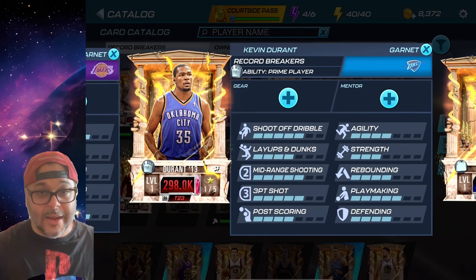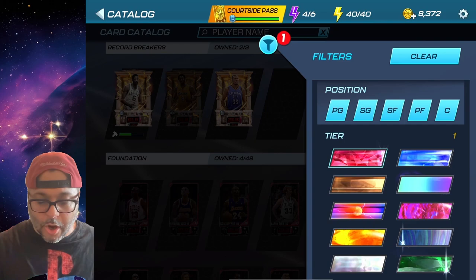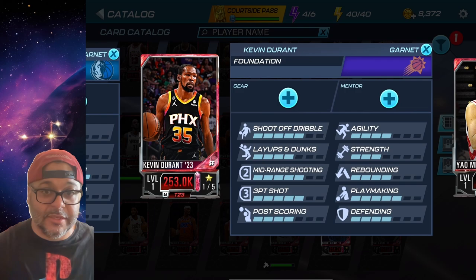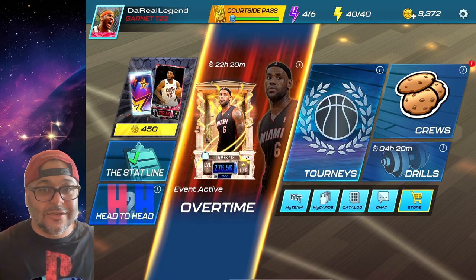The cards from tourneys are the same cards you'll also get from packs and head-to-head. For example, Kevin Durant's theme card has 298,000 power, but his Foundation Garnet card is the same player at 253,000 power — more than a 40,000 power difference. That's why it's always better to use the theme version of the player.